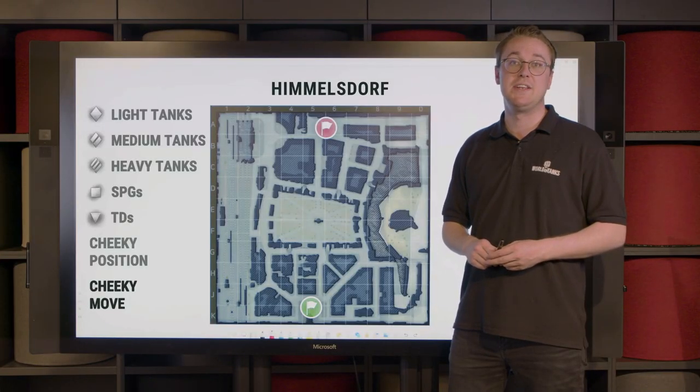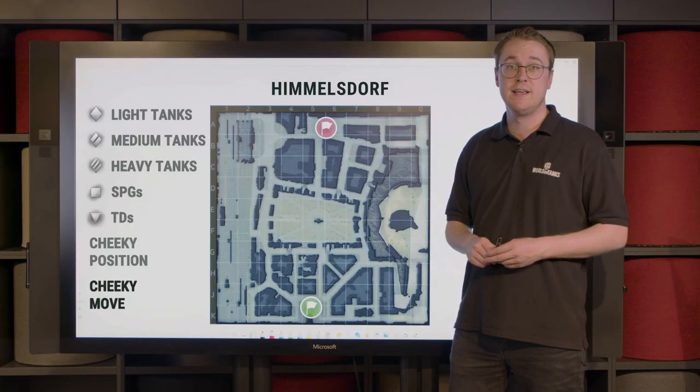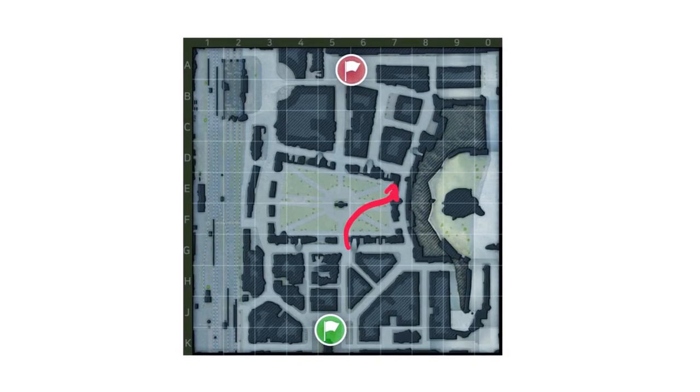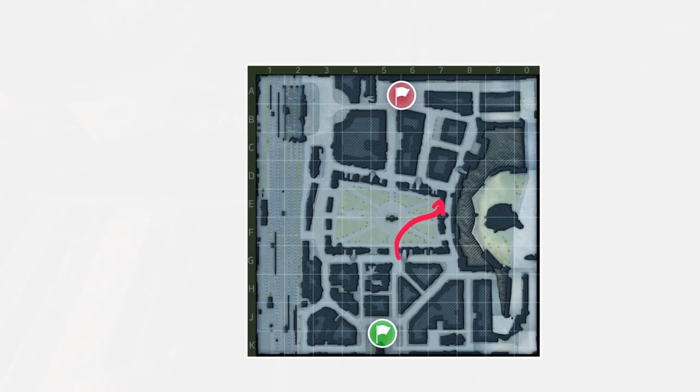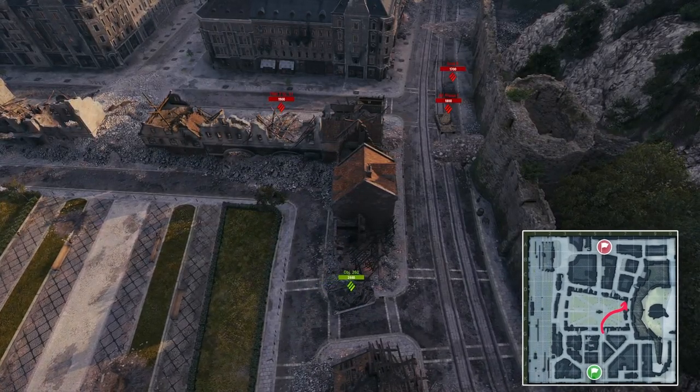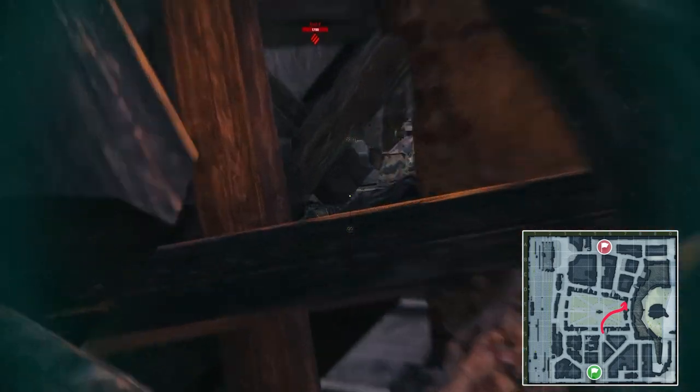Should you be spawning from the south and your team is happening to win the rails, then you can attempt this bold move through the square into this position. From there you can get very close and have different angles of shots onto the enemy heavy tanks, so you might be able to catch them by surprise.